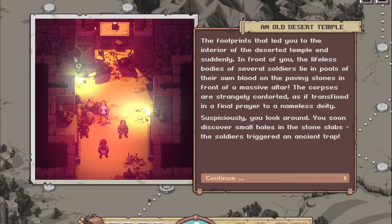The footprints lead you to the interior of a deserted temple, and suddenly in front of you the lifeless bodies of several soldiers lie in pools of their own blood on the paving stones in front of a massive altar. The corpses are strangely contorted, as if transfixed in a final prayer to a nameless deity. Suspiciously you look around and soon discover small holes in the stone slabs — the soldiers triggered an ancient trap.